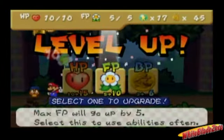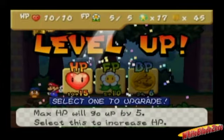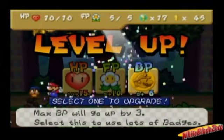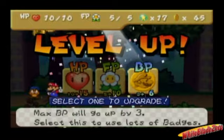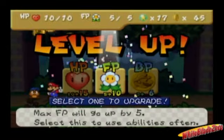Every 100 star points we get a level up. When you level up, you can increase either HP, FP, or BP. BP increases the amount of badges you can use. This time I decide to increase my FP.